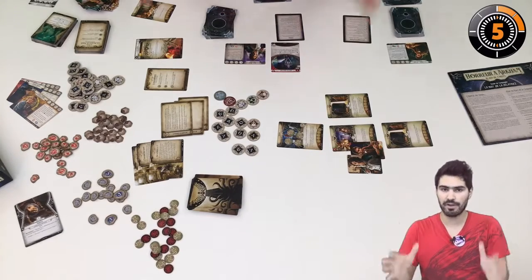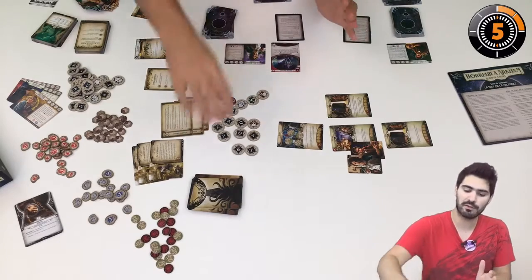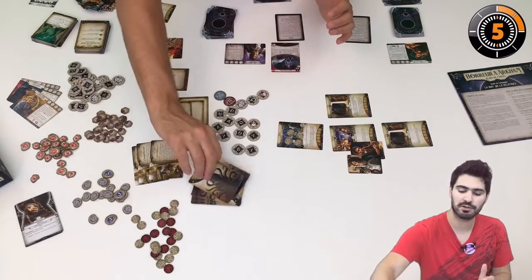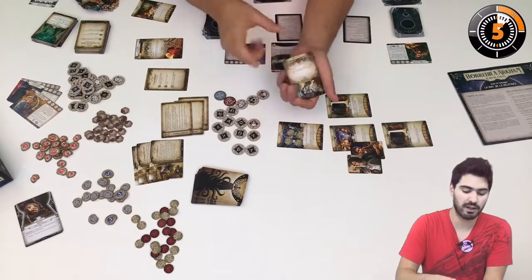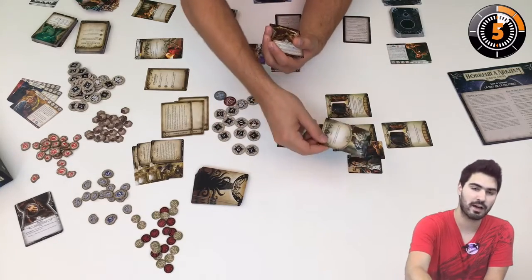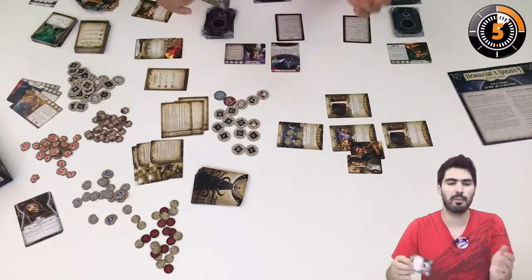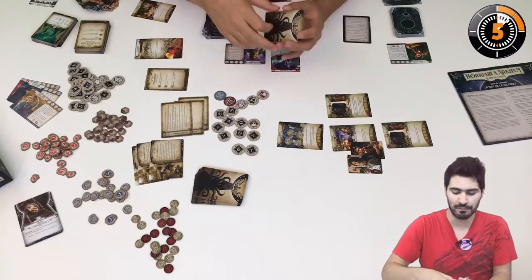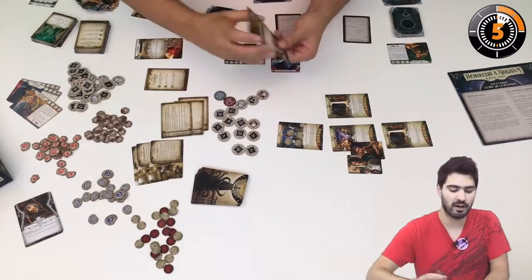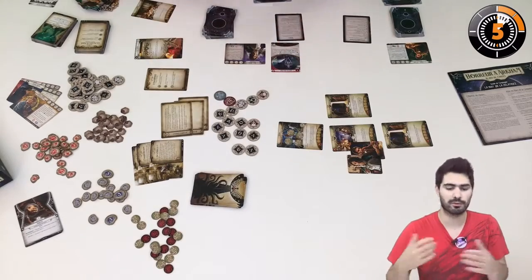So you have the mythos phase, the investigation phase, and the monster phase — because you're going to encounter monsters and cultists. They have keywords and special stats, so they will move, attack, and possibly hinder you. For example, they might freeze you or otherwise impede your progress. They stay on their location, so if you want to flee, you need to perform special tests.